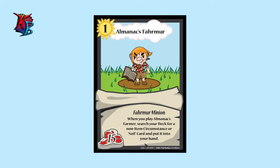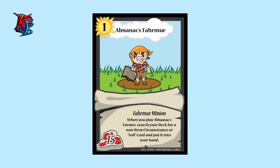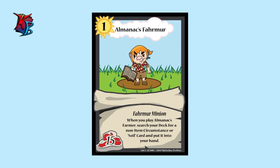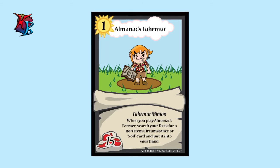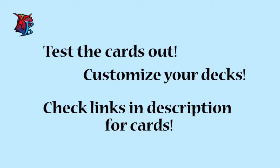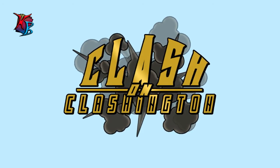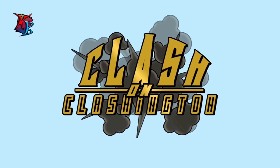The last card in the deck is Almanac's Farmer — another 15 buffiness Farmer minion. What's interesting is it allows you to search your deck for a non-item circumstance such as The Buffening, or even a soil card like Stinky Soil or Smart Soil, and put it into your hand. Although it doesn't give you the raw power that most vanilla cards would, it gives you tempo through card selection. That's all the cards in the Farmer deck — test it out and feel free to switch up cards as you like. Card images will be in the Dropbox link below, along with the PDF for the original Farmer deck and all individual cards, including weekly updates and new upcoming decks. Good luck and keep on clashing!